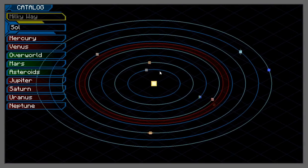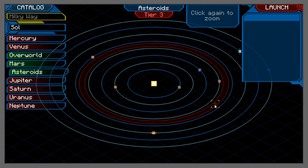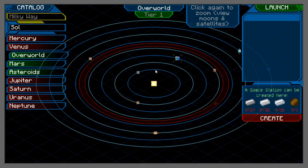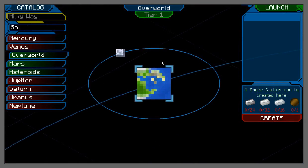Here is the solar system — I guess galaxy map, you could call it that. This is basically all the different planets like Neptune, Uranus, the asteroids, Saturn, etc. This is the screen you go to whenever you go up into space via the rockets. Since I only have the tier 1 rocket, I can only go to the moon from Earth, so we'll just go there right now.